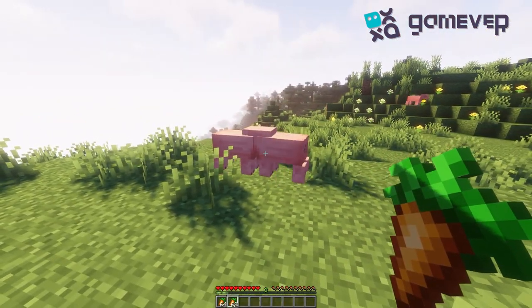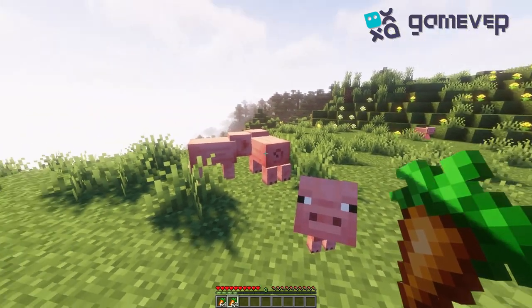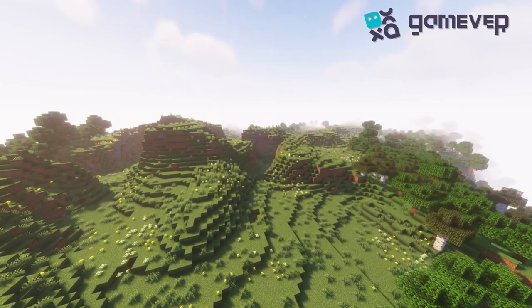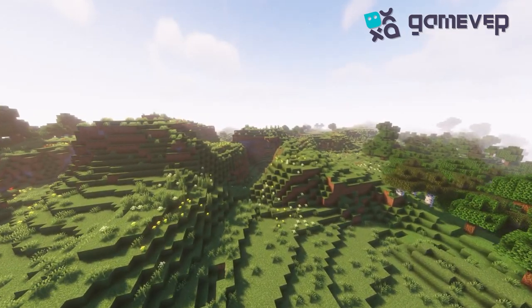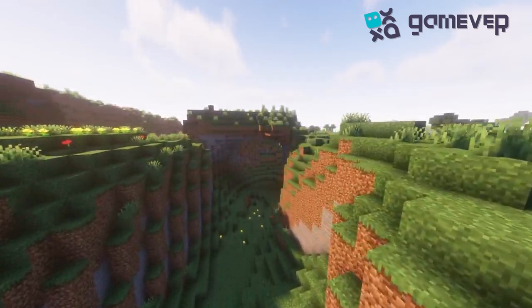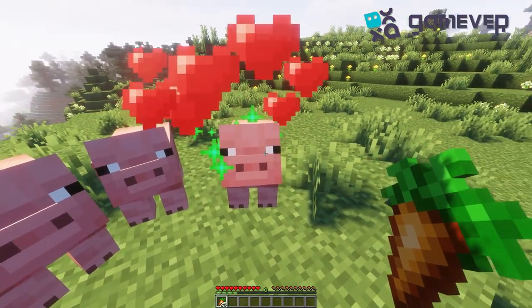When two pigs enter love mode, they'll come closer to each other, and voila, a baby pig or piglet is born. You've successfully bred pigs in Minecraft! Piglets will follow their parents around. They grow up into adult pigs after 20 minutes of in-game time, but you can speed this up by feeding them more carrots.